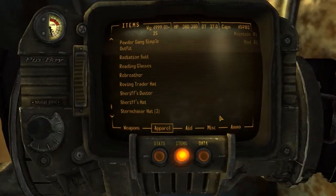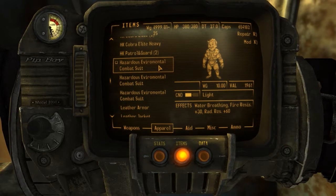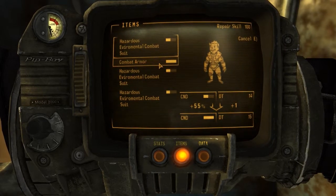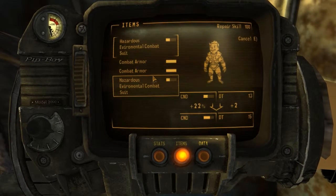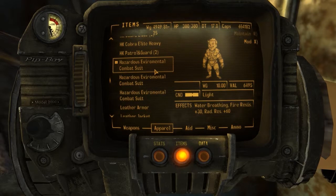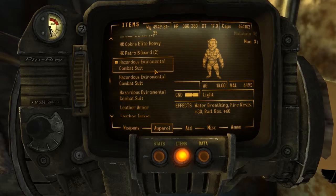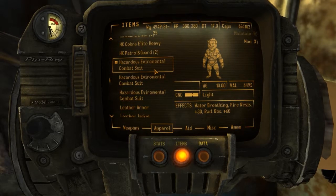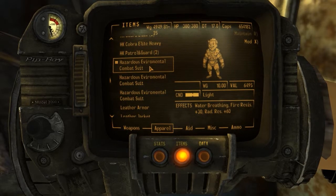Let's take a look at them real quick before we get any more rads. Hazardous environmental combat suits — looks like the condition is a little under 50%, so let's see if we can repair them. We can repair them with combat armor. Sweet. The weight is 10 pounds, the value is 6,495, condition is full, light armor. Effects: water breathing, fire resistance plus 30, and rad resistance plus 60.